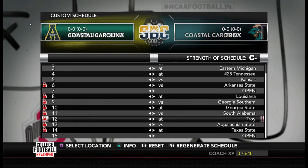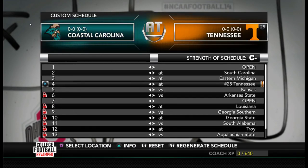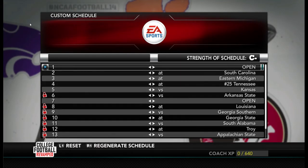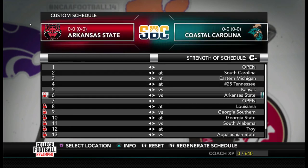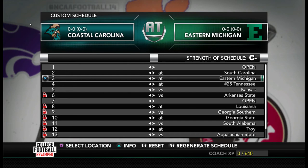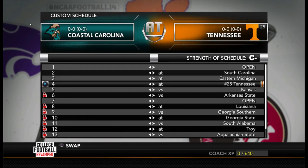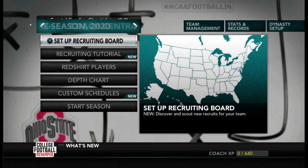Coastal Carolina plays in the Sunbelt Conference, and you can notice the Sunbelt logo has been updated to the current conference logo — more great work by the College Football Revamped mod team. We have a full Sunbelt conference schedule. I've got Appalachian State and Georgia Southern on the schedule. Outside the conference, we're playing South Carolina and Tennessee from the SEC, and then we have a home game against Kansas from the Big 12. So we are stepping out and playing some Power Five teams.